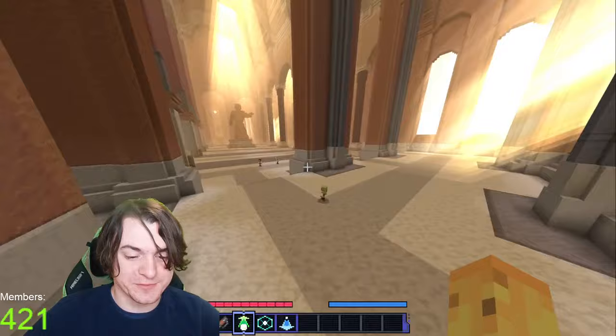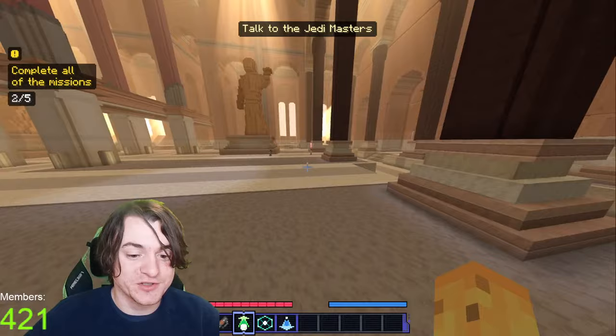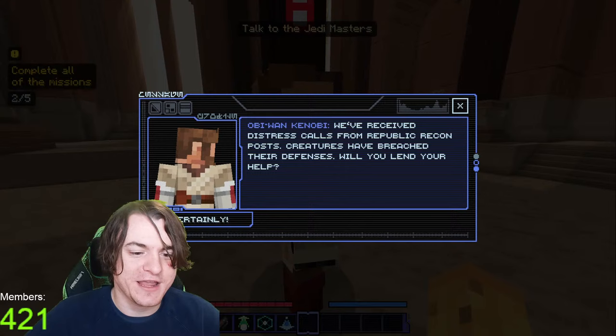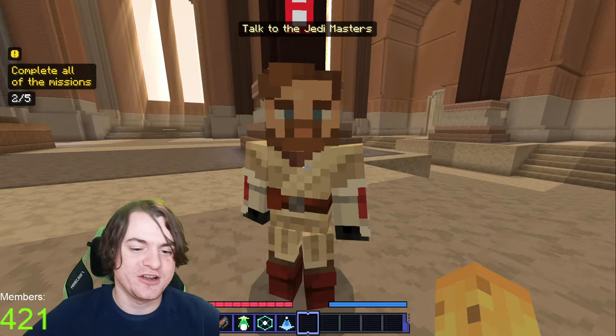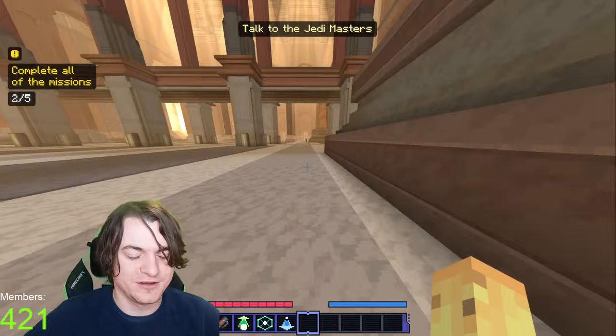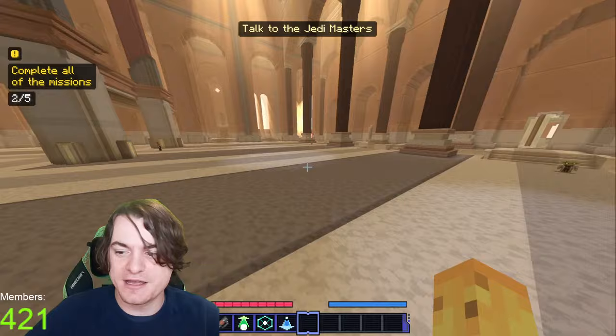Usually maps like this have a hundred performance warnings, like 'this just won't work on this device.' So it's nice to see that it does. And now we're going to go speak to another Jedi and do another quest. This is a very cool space right here. There's a lot of NPCs just populating the place — just going and doing their thing. But there's also a lot of Jedi Masters. They're probably not as important as Anakin Skywalker though, right? Like, what do I care about Obi-Wan Kenobi? Distress calls from Republic Recon posts — let's do it. I want to speak to the other Jedi Masters first. We'll find the most interesting-sounding mission and do that next. It seems you can do the game in any order, so let's do it in the most fun order.